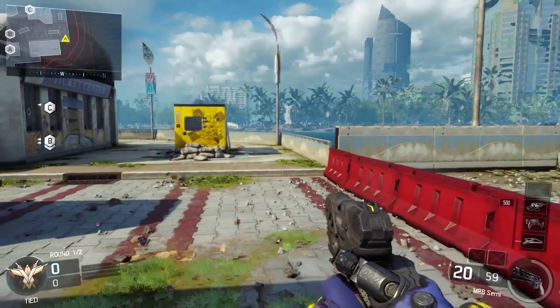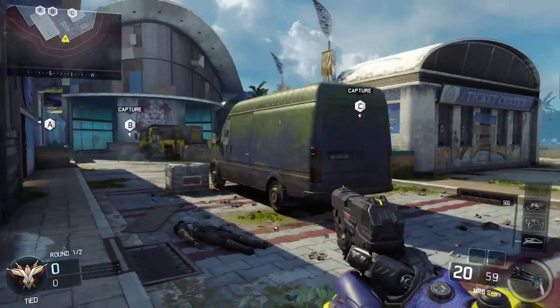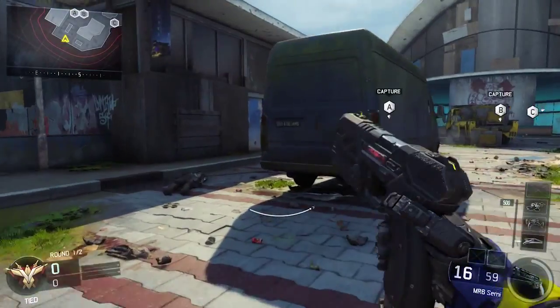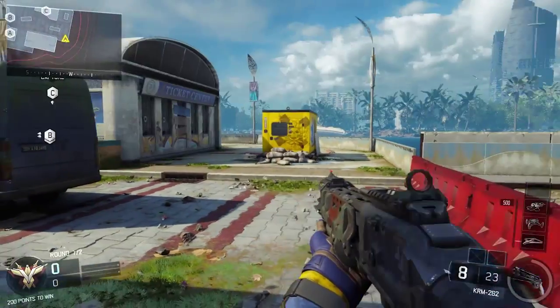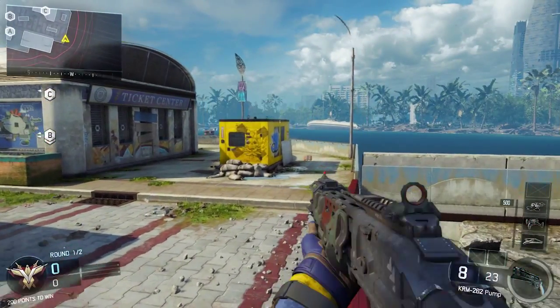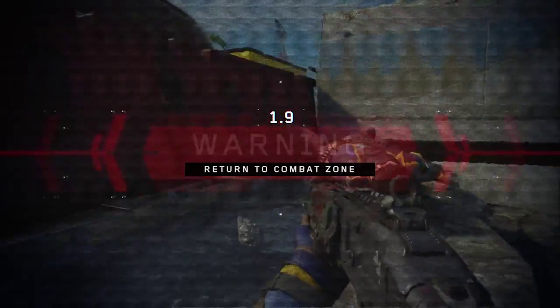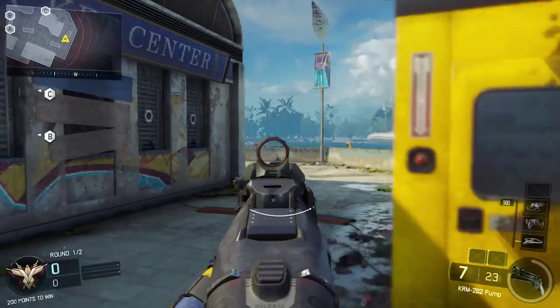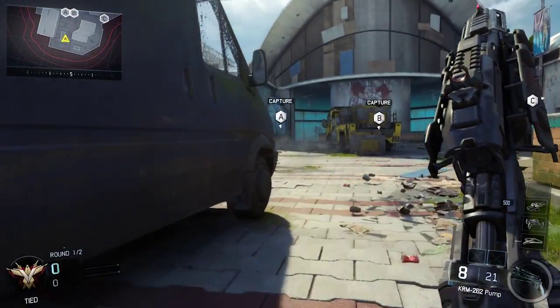These red barriers could be a great source of cover. Duck down, pop up, bang. You know what I'm saying? You got a guy coming — pop up, bang. Almost fell there, but that's a nice little cheeky spot.